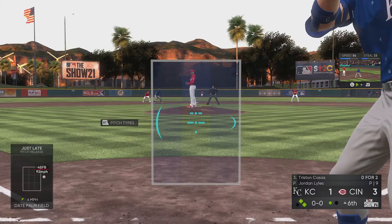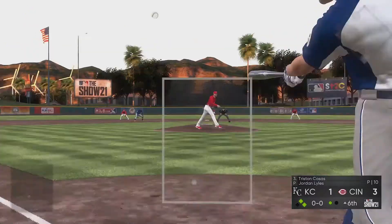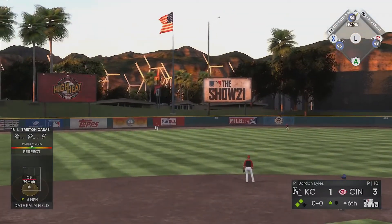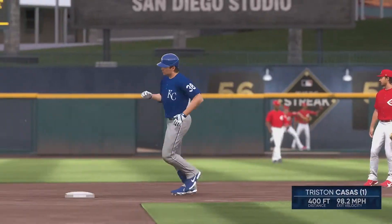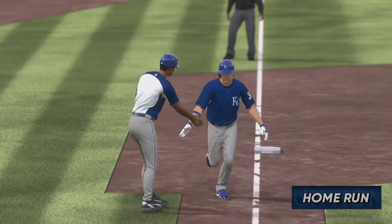Cassis up again — another first baseman we're looking to see if he can have a big impact on this team. He's going to send this one out to left field and over the wall, giving Kansas City the lead. It's preseason so it doesn't matter too much, but that's Cassis' first home run of spring training. Hopefully he can get more of those. He's kind of a guy that might make the starting roster.